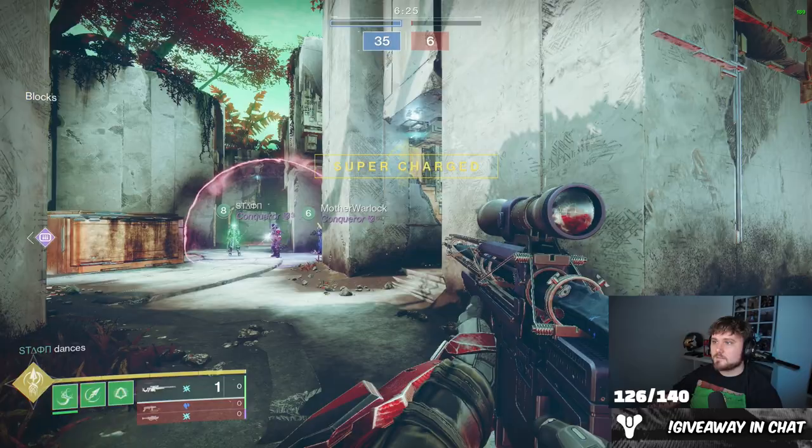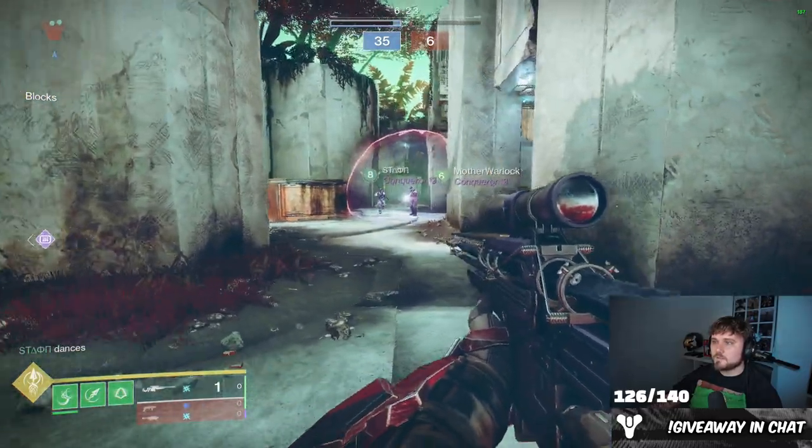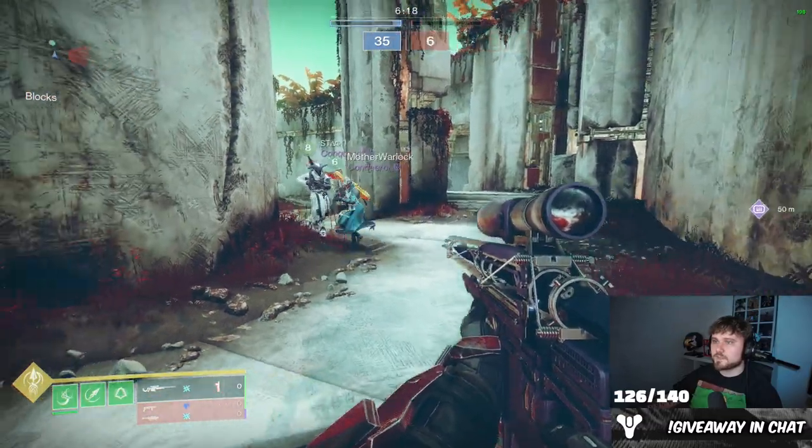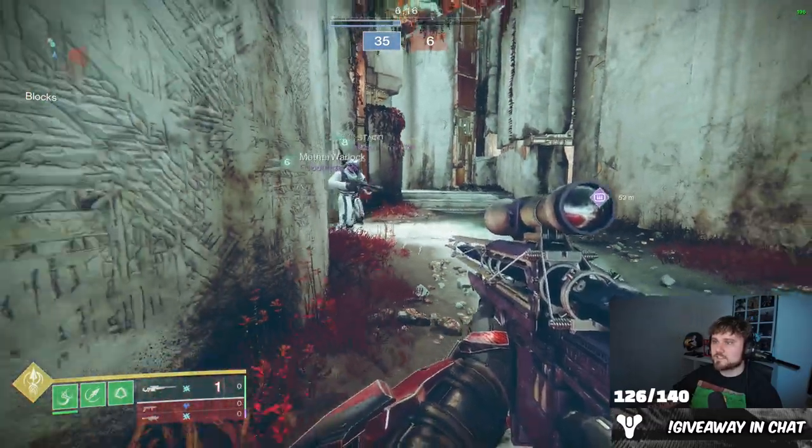I'm going to have Stain and Mother Warlock come over here, and what we're going to do is take out Raziel in their bubble. First up, we're going to have Stain demonstrate his light attack. So do the slashing — go ahead and pop your super.